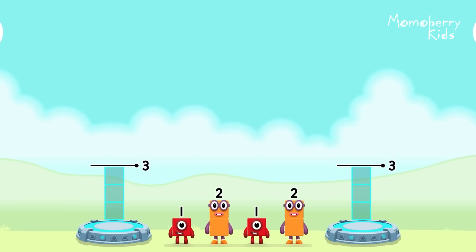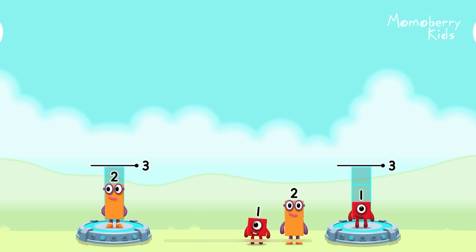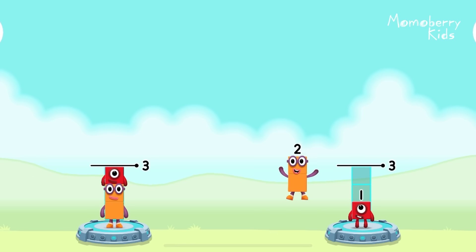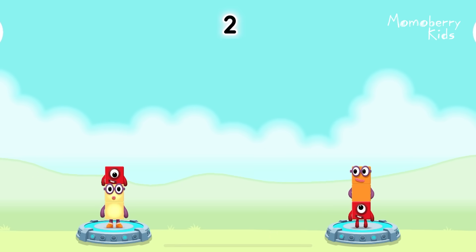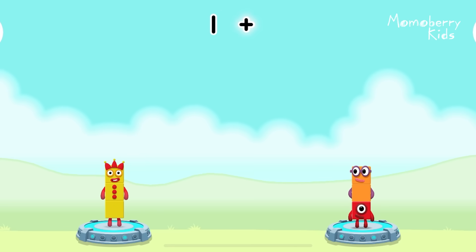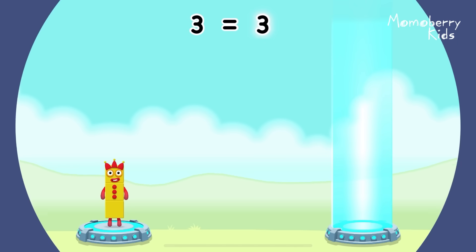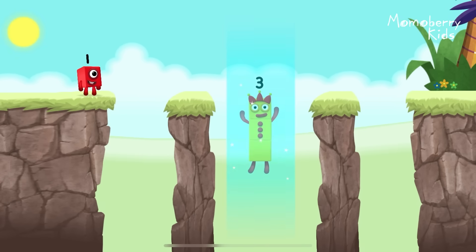Share the number blocks evenly to make two groups of three. Three! Two! One! One! Two! That's right! Two plus one equals three! One plus two equals three! Three equals three! Three! Yes!